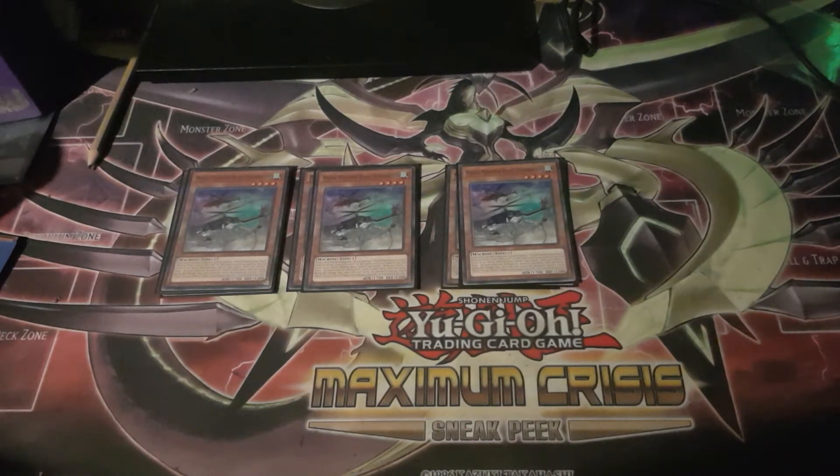Tether Wolf also, when it battles, you can tribute a token to have it gain 800 attack, which puts it on 2500 — making it quite a beefy body to run over your opponent's monsters, should you need it to.